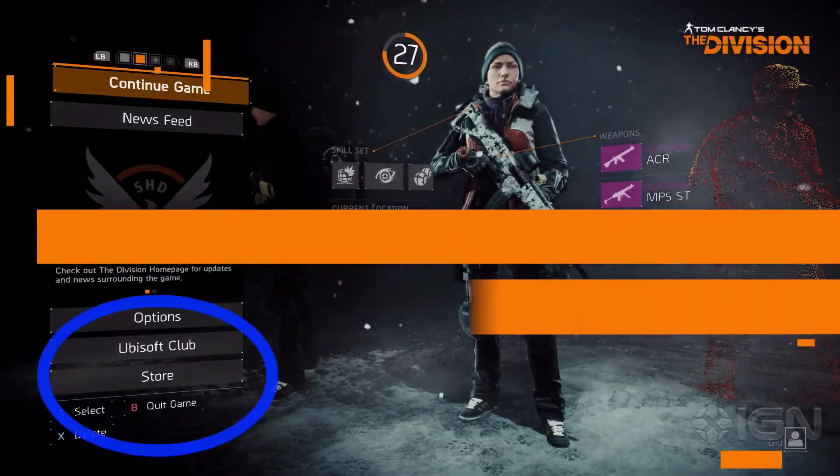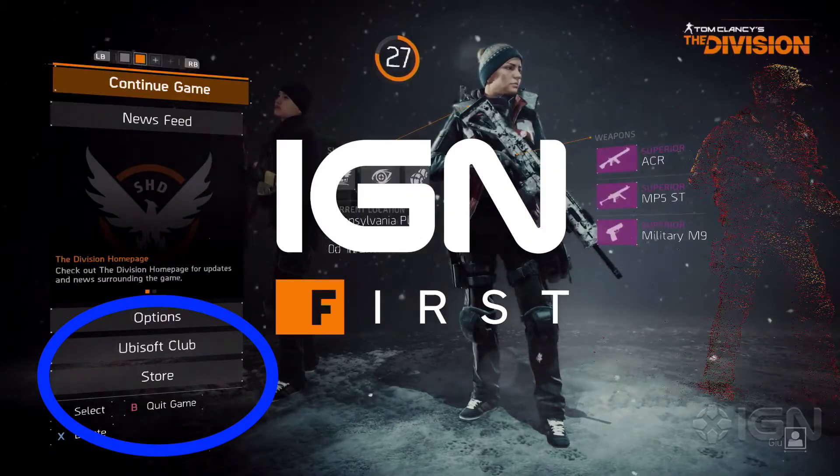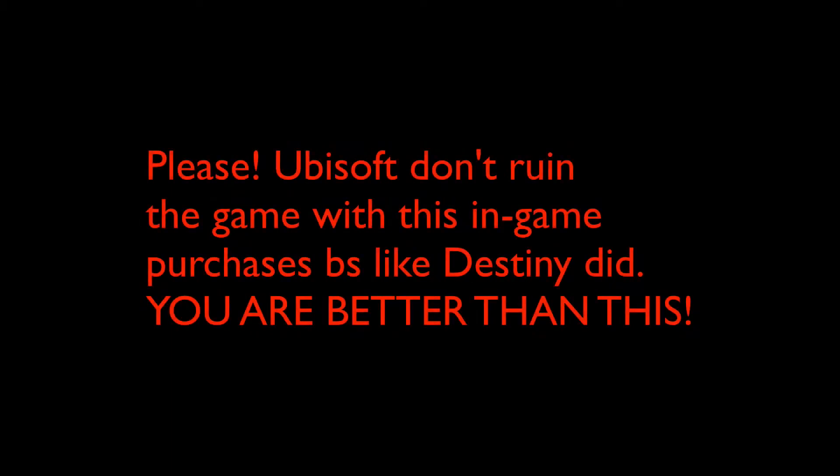Coming in at number three, we have a really hidden feature. If you played the open beta or the beta before that, you could see there was an option in the main menu that said 'not available to beta.' I finally figured out what this was, and it is actually a store. Now I'm unclear if this is an in-game currency shop or a real currency shop. I really hope it is not a real currency shop, because I'm not going to waste $20 just to buy some kind of appearance.